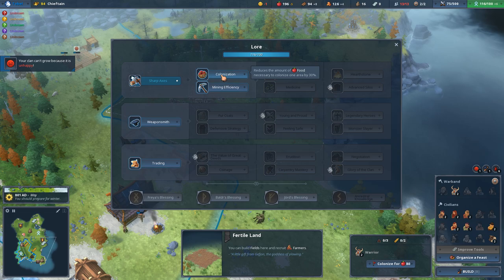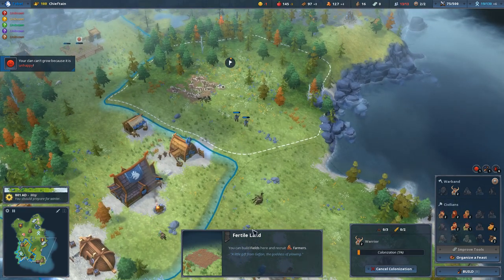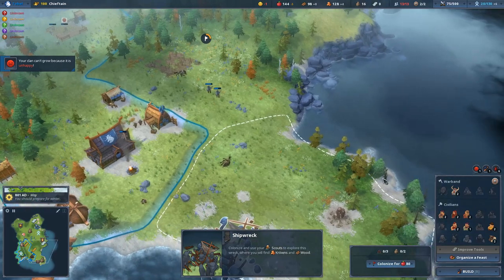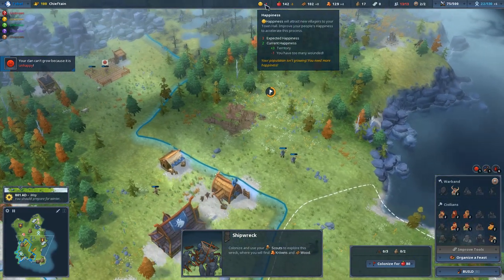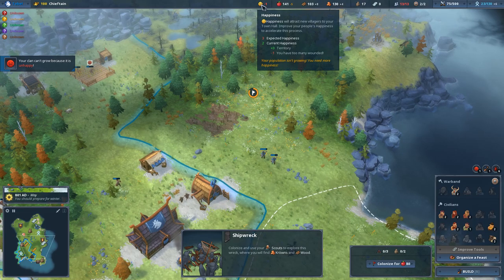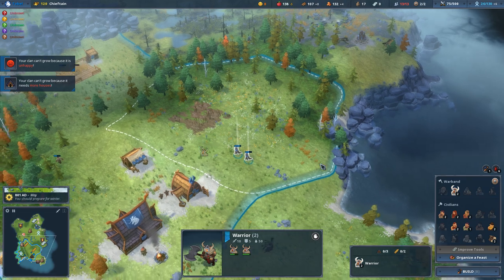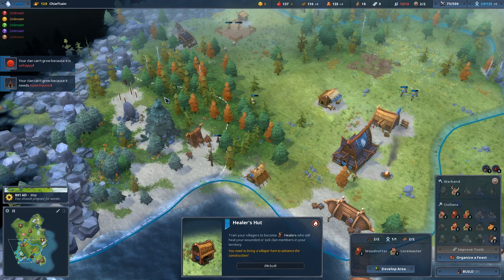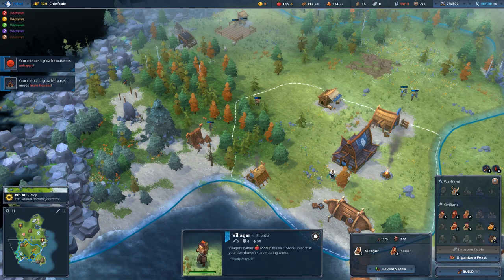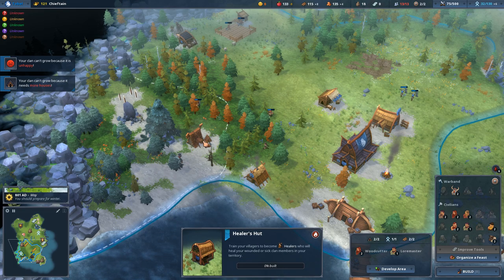I just unlocked the next lore technology, so I'm going to put that into colonization to reduce the cost of colonization. Starting colonization here. We don't have a huge surplus, so let's be a little bit careful. We've got a negative one to our happiness because we have too many people wounded. I forgot to assign a worker over here, so let's grab our villager who's not doing anything and send them into this tile to build the healer's hut.